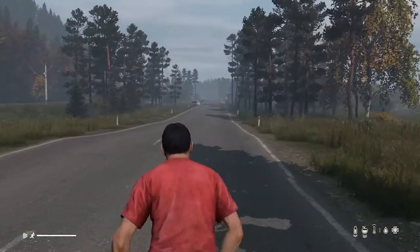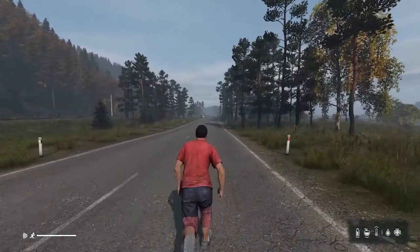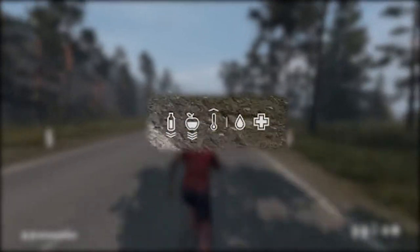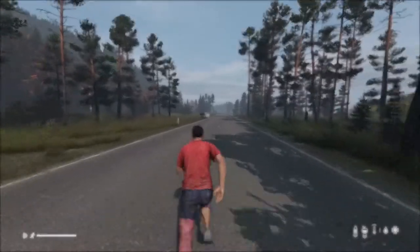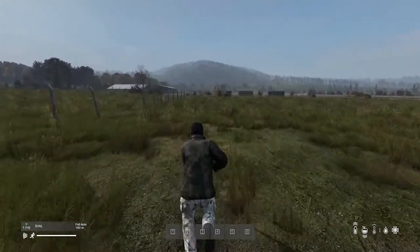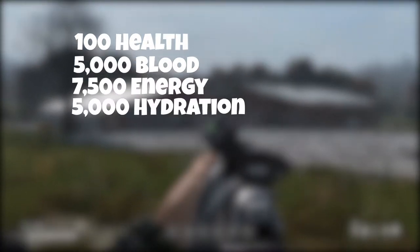The status system in DayZ is like in real life — it isn't just one thing, it's many things that make up the whole. The four stats to keep in mind are health, blood, energy, and hydration — all things that affect the immune system in real life. When you spawn in, your starting stats are: 100 health, 5,000 milliliters of blood, 650 energy, and 600 hydration. The max stats are 100 health, 5,000 blood, 7,500 energy, and 5,000 hydration.